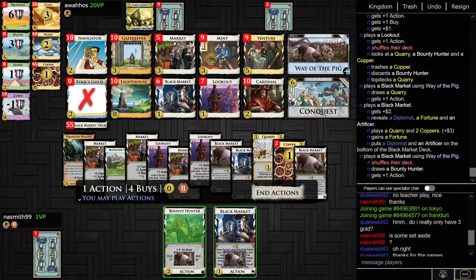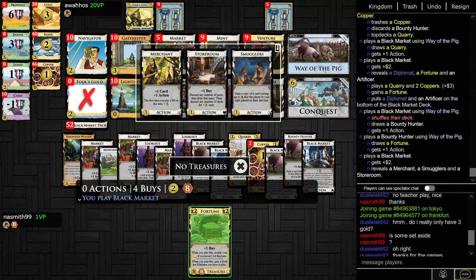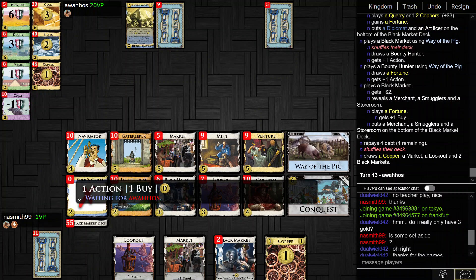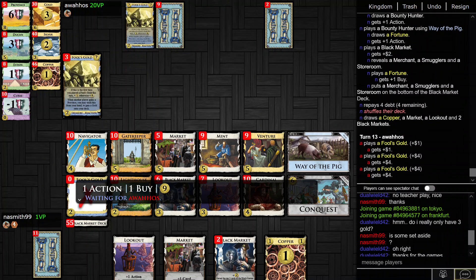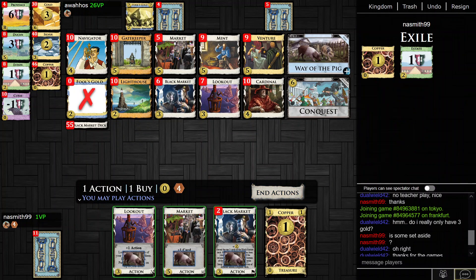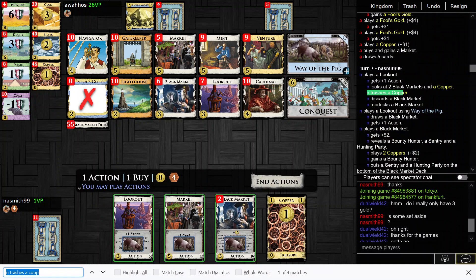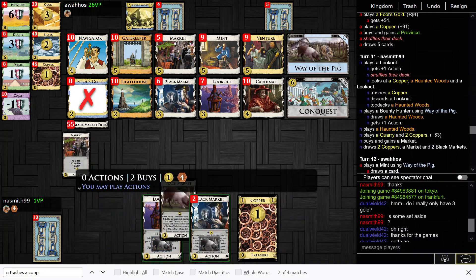It's not the best this turn, but if the goal is enormous Conquest stuff, then Fortune is a great card for doing that. It's a bit sad because now I have the debt and can't do anything this turn with Black Market — I'm kind of giving up two turns for it. But it seems well worth it.